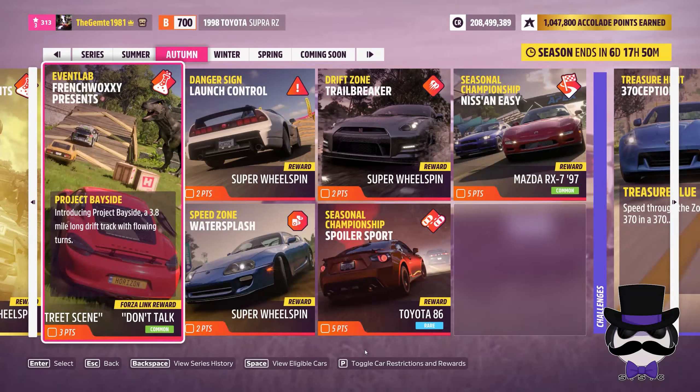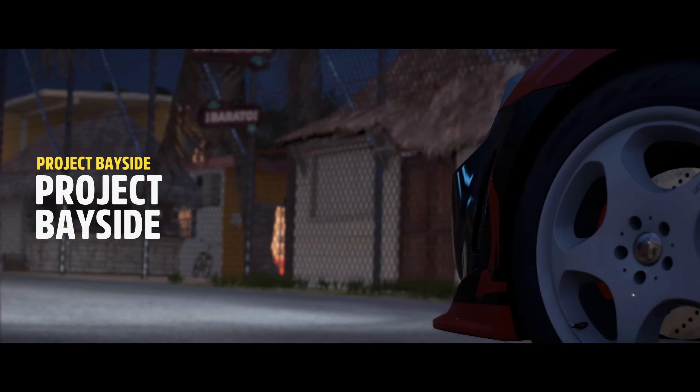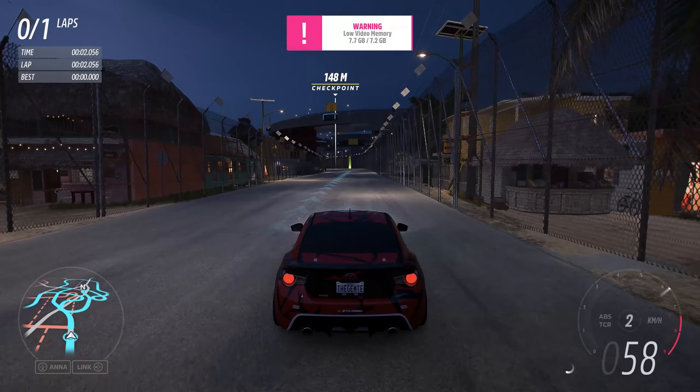Welcome back. So the second event lab this week, Project Bayside — beachside, bayside front. I've hand-picked out my collection, the '86 Toyota 2013 model. Give that a bit of a run, shake some dust off it.